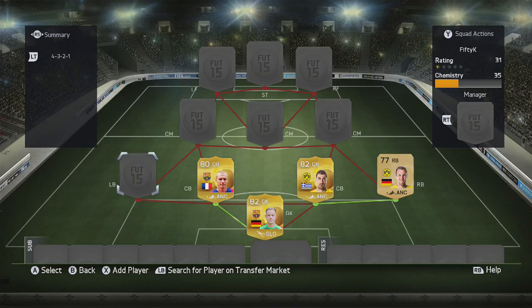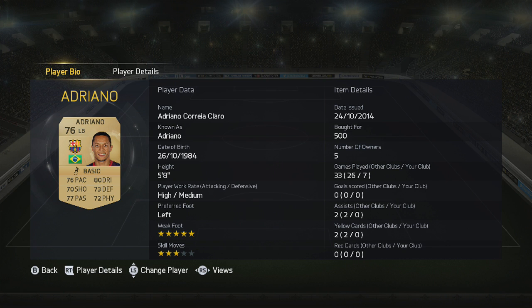Now we have one of Mathieu's compatriots from the same club: Adriano at left back. This guy's got a five-star weak foot — absolutely outstanding. And again, the lowest card stat is 70, so we've got both fullbacks as solid all-rounders, which is definitely a benefit.